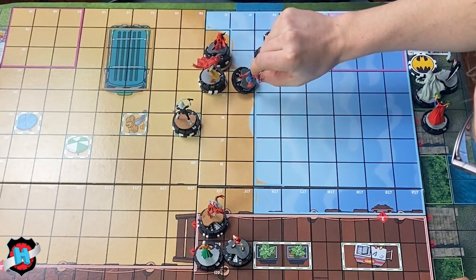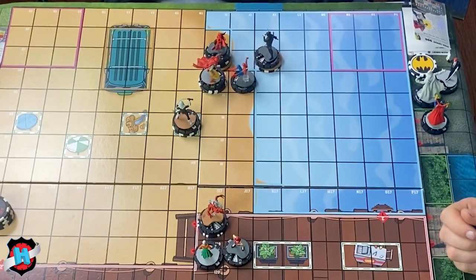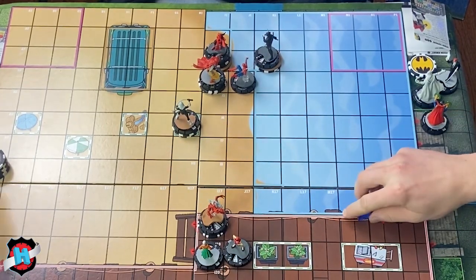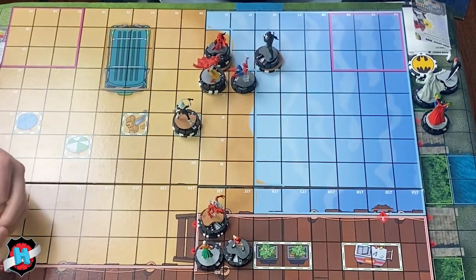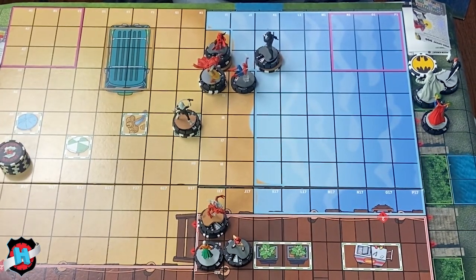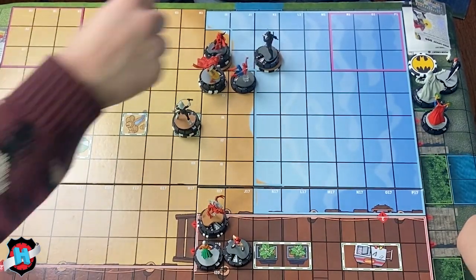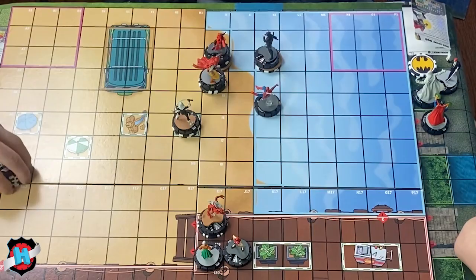Ian targets Spider-Man again — shape change! Nope, doesn't succeed. Only needs a seven — doesn't happen. That's all Ian can do. Willpower doesn't matter. Spider-Man must hypersonic breakaway — more important than anything right now. Has to break away first before hypersonicing, so probs it with Black Cat.